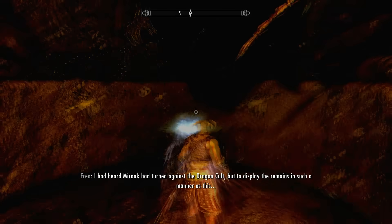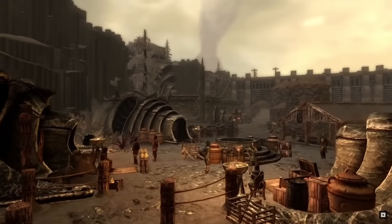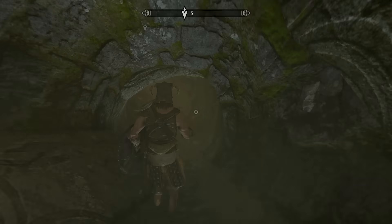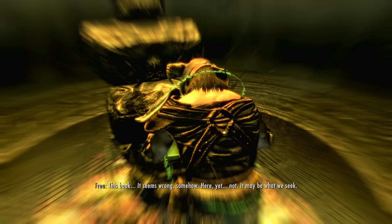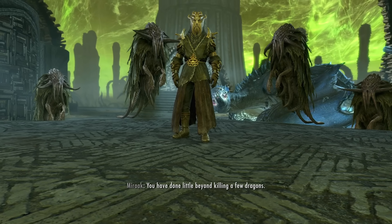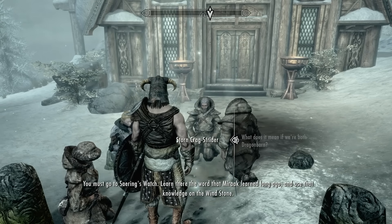I learn the first part of the Dragon Aspect shout, but unfortunately I can't use it, because if you watch the Dragonborn trailer, it's not my character that uses it. After delving deeper, eventually I come across Tom Riddle's diary. I have a brief chat with Miraak and his hentai demons, then Frea's old man tells me to free the people of Solstheim from having their brains turned to sludge.